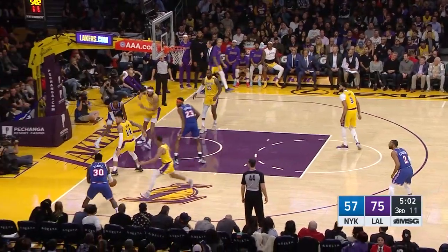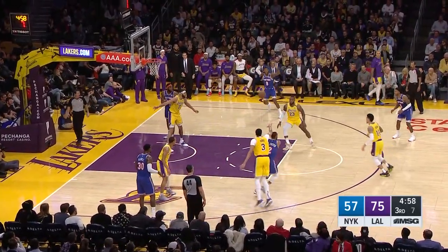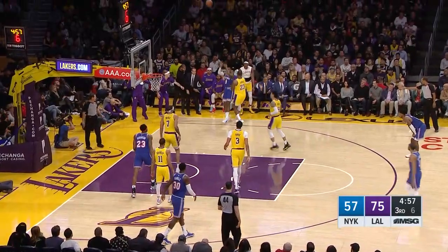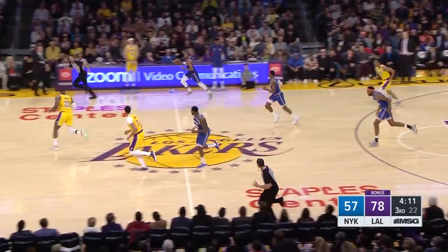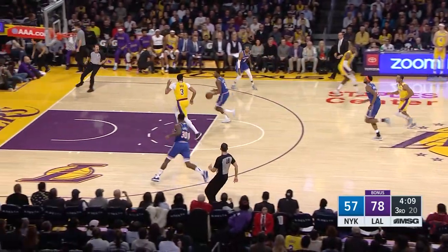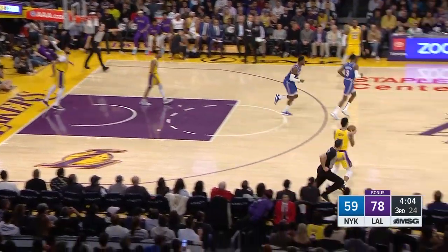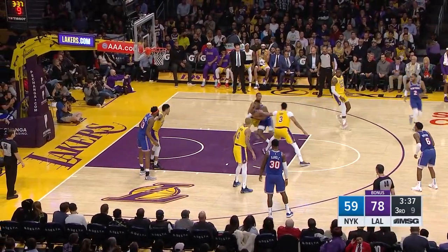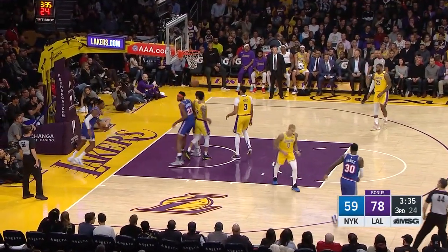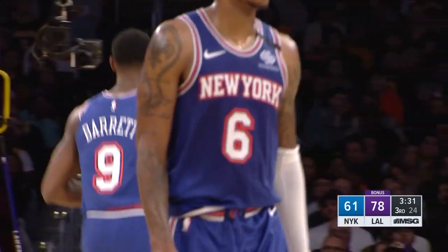Barrett guarded by James. Randle goes up top, Ellington trying to find some room — cross court to Barrett. And Barrett was out of bounds. Ellington feed to Barrett. Barrett goes right up against Davis — well, that's an impressive shot with Davis on him. Danny Green is guarding Mitchell Robinson and doing an excellent job. Barrett gets inside again and finishes. Ten points here in the quarter for Barrett, fourteen for the game.